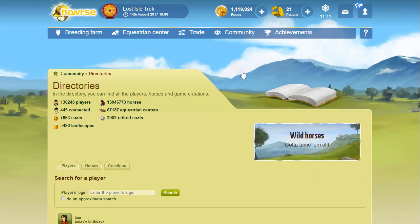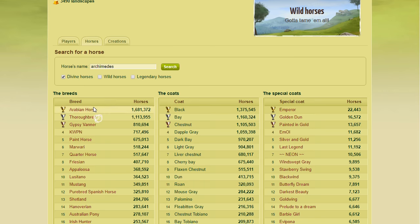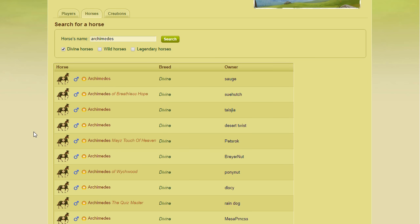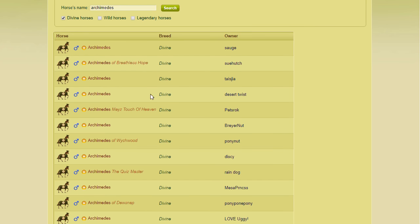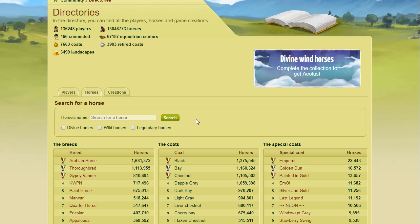Another method — available on a few servers — is the divine horse Archimedes. Go to Community Directories, click the Horses tab, and type in Archimedes. He used to be called a special horse along with Harlequin, but they were changed to divine horses. He was given to players who submitted a question to the horse quiz, and each Archimedes has a different question. Answer it correctly and you get one aging point — but only once per day. If you don't know the answer, go back, find a different Archimedes, and answer a question you do know.